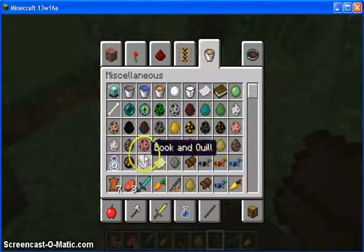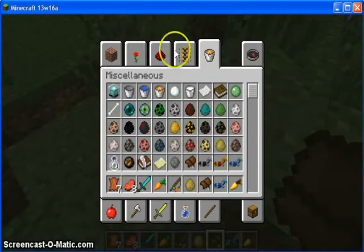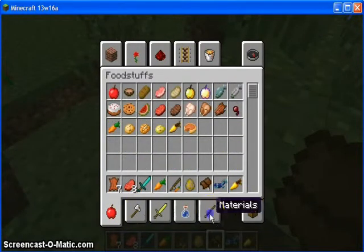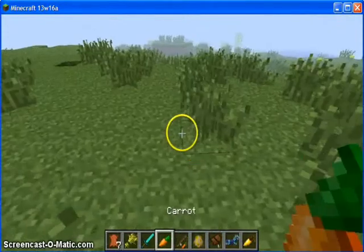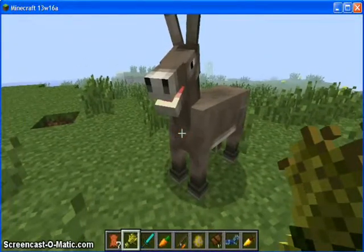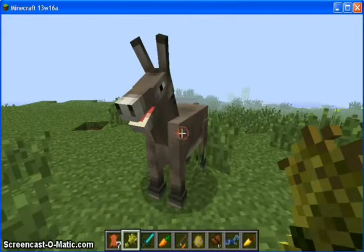I'll be right back. Alright, hey guys, I'm back. I just found out that it is wheat that tames it. So you'll be able to find that in the materials part of your inventory in creative, but you'll probably know how to do it in normal. So yeah, we tamed the horse. Just tamed it. He liked me.